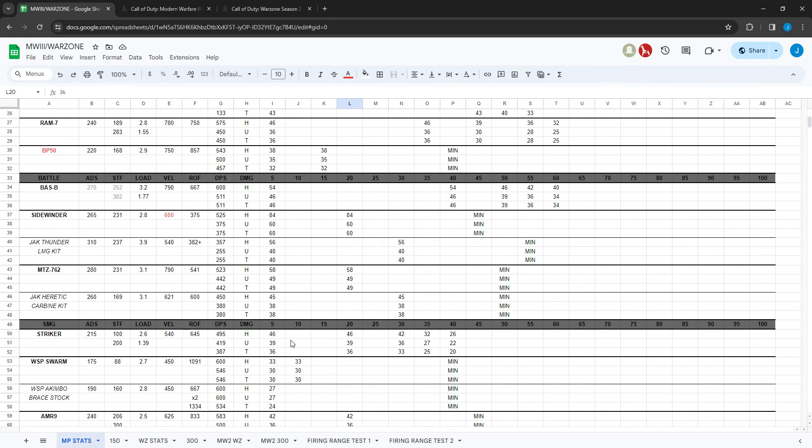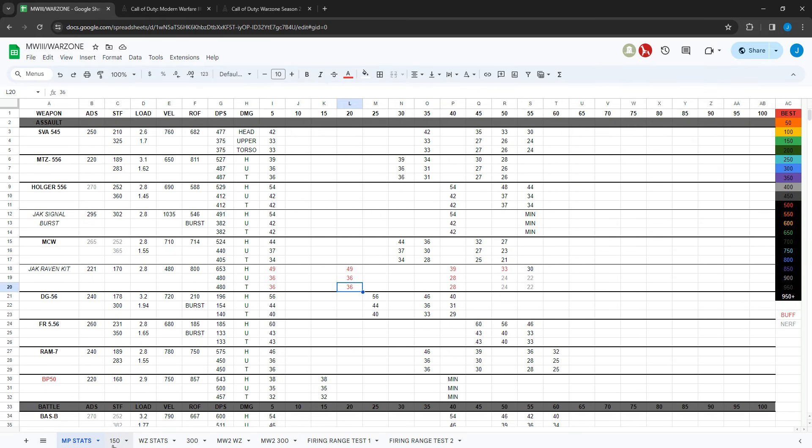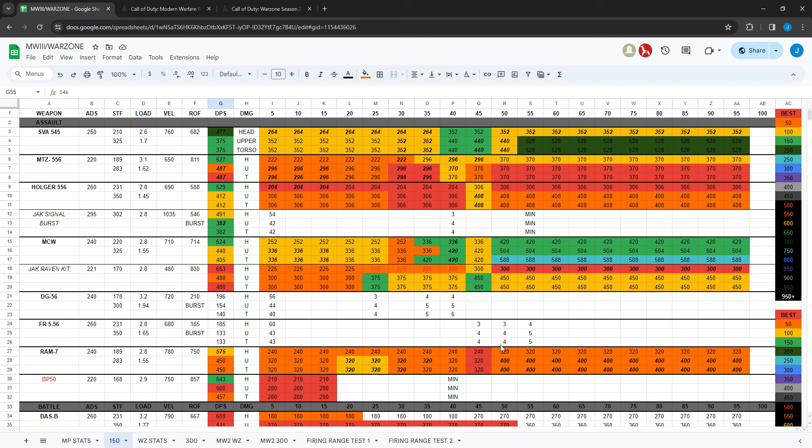All the weapons here for every class — this is for multiplayer right now. So this is the new time-to-kill chart for 150 health. Time to kill is in milliseconds. The fastest is highlighted in red, second fastest in orange up to 50 milliseconds slower, within 100 milliseconds is yellow, within 150 is light green, within 200 is dark green. Red is best, orange and yellow are decent, and once you start getting into green and beyond it's not as good.